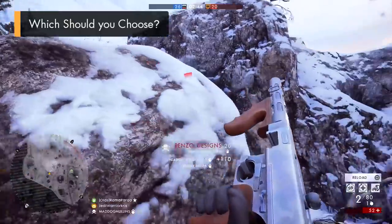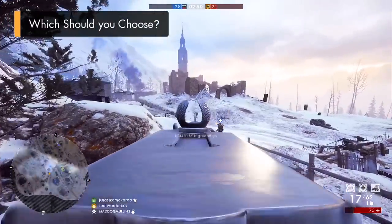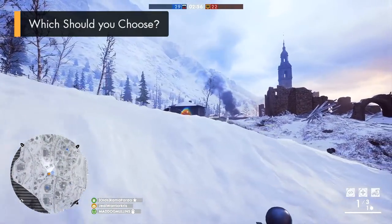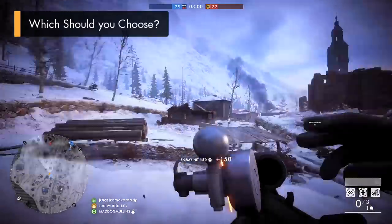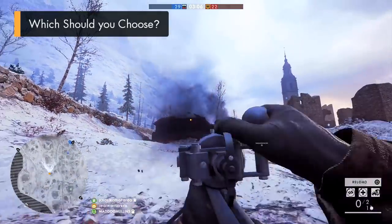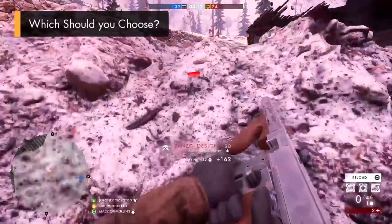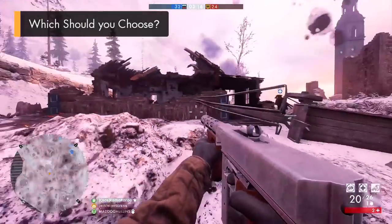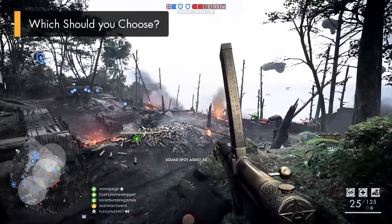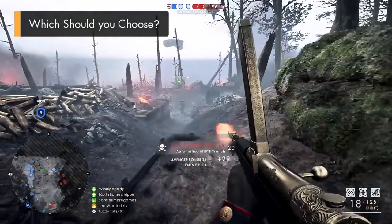So which gun should you choose? The Automatico is the ultimate spray-and-pray bullet hose that can shower victims with lead and chip away health at a quicker rate, while the Annihilator punches through opponents' health bars more viciously at a very fast — but not quite as fast — pace. The Annihilator has a slight edge in overall lethality, as the Automatico's weaker damage output and quicker fire rate still isn't quite enough to match those kill times, making the Annihilator the more powerful killing machine up close.